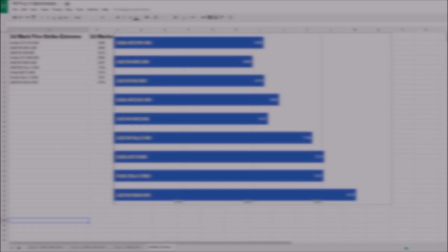In 3DMark Extreme Fire Strike, which I feel is a very fair performance test across the cards, the story is a little different. The AMD Fury X is beaten by the 980 Ti, and then obviously the 295 X2 tops them both.